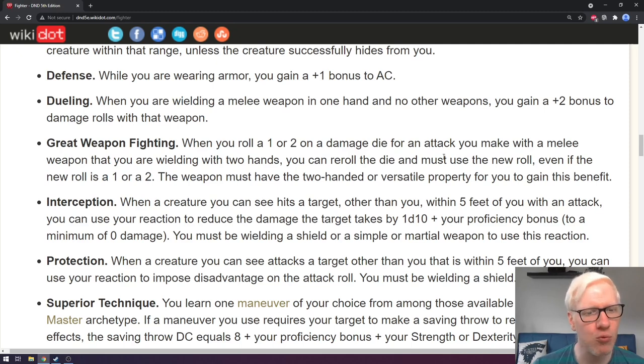Next is great weapon fighting. When you roll a one or two on a damage die for an attack with a melee weapon you are wielding with two hands, you can re-roll the die, but you must use the new roll — even if it's also a one or two. The weapon must have the two-handed or versatile property. This is an incredibly powerful feature. A weapon with the versatile property can be wielded in one or two hands — like a warhammer, which deals 1d8 normally but 1d10 when held in two hands — and this lets you re-roll poor damage dice on top of that.